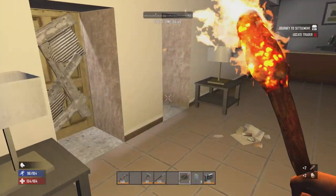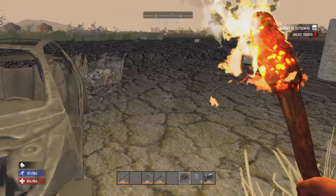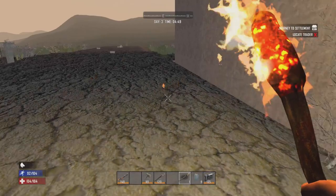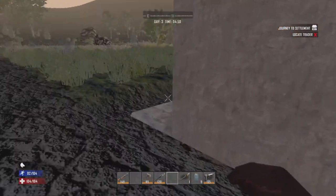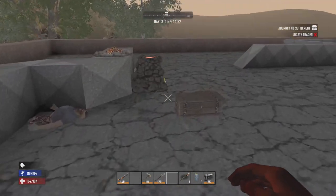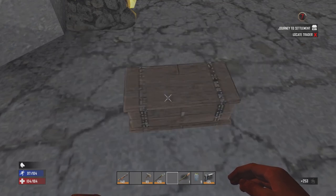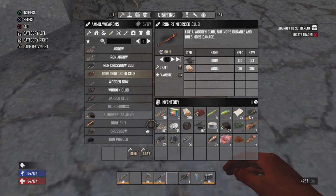I only needed two but I figured I'd have some extra on me. Crossbow incoming. I think I have enough scrap iron to make an iron reinforced club, so I'm gonna get that crafted, and then get this stuff crafted and get on the road and do a little bit more exploring.